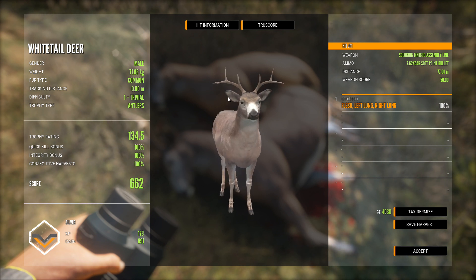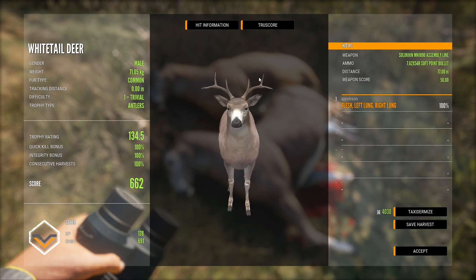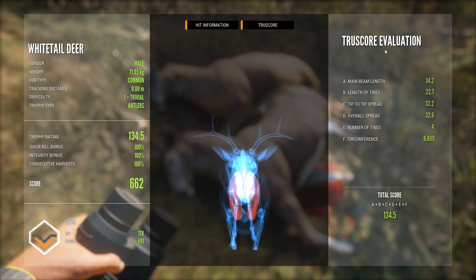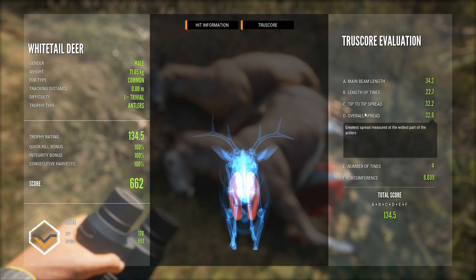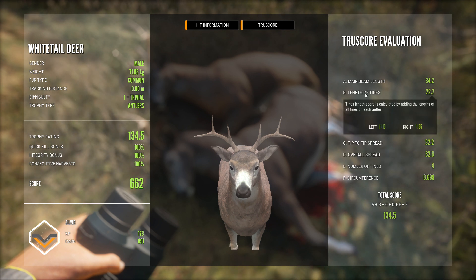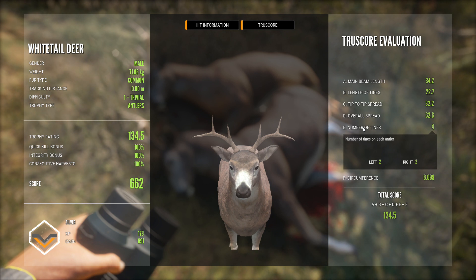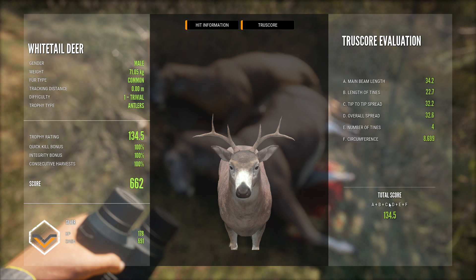Another bit of TrueRacks right there — looks kind of neat. It's a silver right there. They also give you more information now about hit score and the trophy score — meaning like how did you get that, basically. So main beam length left is 17.09, right is 17.11. Length of tines is 11.11 and 11.19, then 11.55. Curve to tip — they give you all these different scores. Number of tines is four altogether, so it's a four-point buck. Then it gives you circumference too, and a total score right there. That's how they give you your trophy reading — it's changed around a little bit. So that was a silver right there.